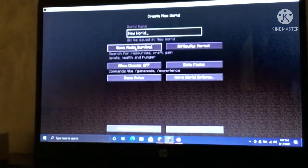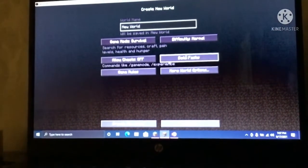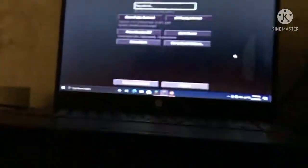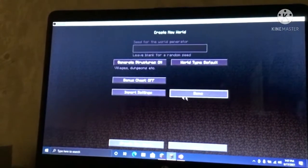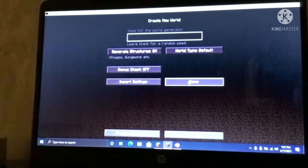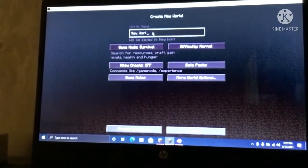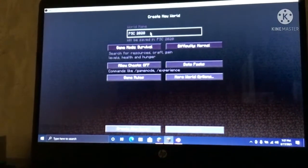Minecraft 1.16 — we'll create our new world. Well, I reset — my new laptop got fixed and all the apps are deleted, so I downloaded Minecraft again. What do we want our world to be called? We can call it Pink Sheep Clan 2020.